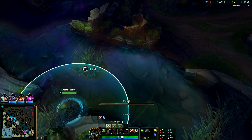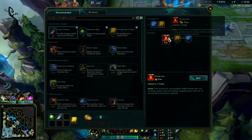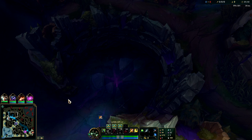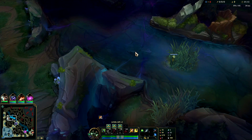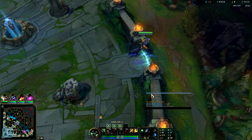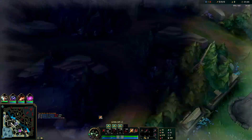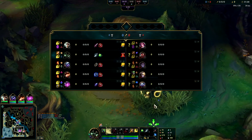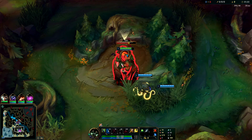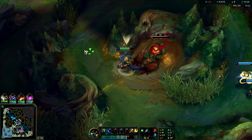Set up a ward on his red side to watch for an invade. Something you should know about Graves is he can hop the wall right here — if he does and hugs the left side, that bush doesn't do anything. You'd actually be better off laying the ward right here so it covers both options. At level three you beat him, but at level two he has a really big advantage on you.